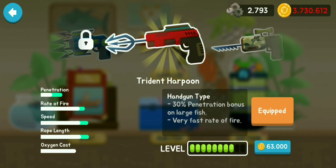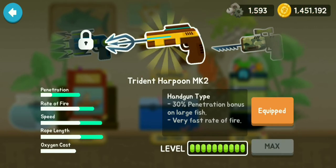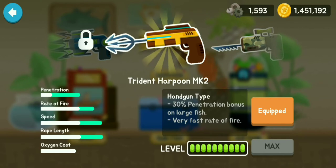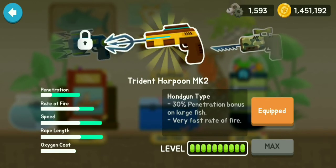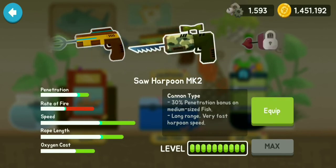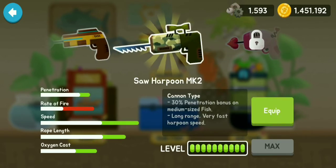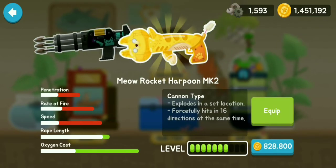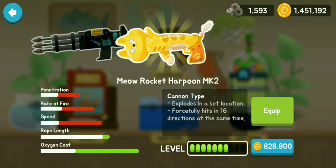The perks are not increasing too much after upgrading. The oxygen cost did not increase. The penetration increased a lot - I'm happy about that. The rate of fire got even better and the speed is pretty good. The rope length is okay but not as good as the Catling Harpoon.